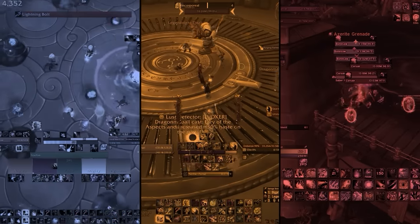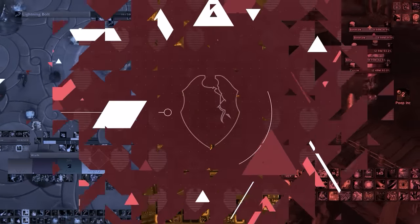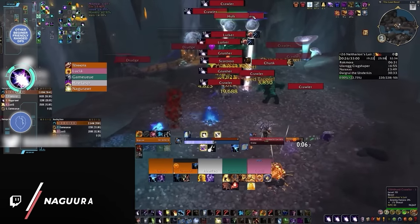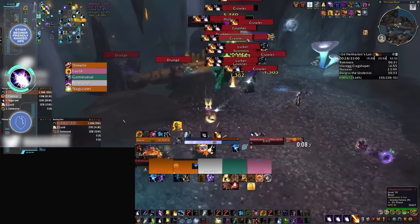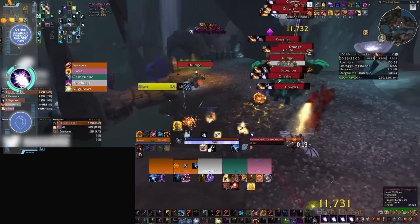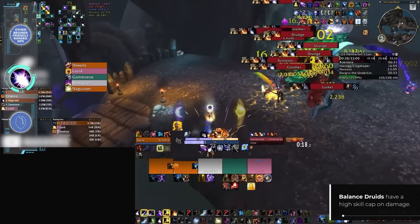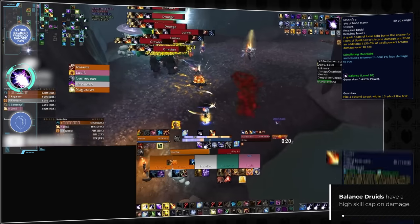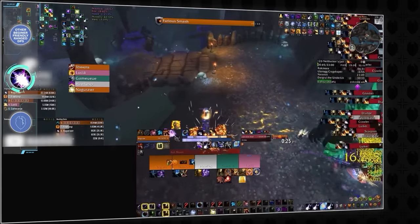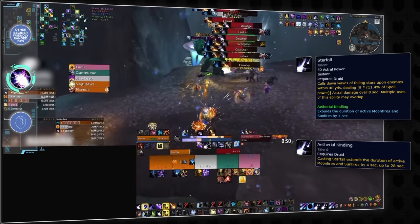Now that we've defined our two extremes, let's cover some remaining beginner-friendly ranged DPS. First up in the easier category is Balance Druid. This might come as a surprise since you might think hybrids are a bit more complex, but Boomkins manage to check all of our boxes as beginner-friendly DPS. The Balance Druid damage rotation is quite intuitive — although it requires some dot maintenance, both Moonfire and Sunfire can cleave and can also be extended by Starfall, making it fairly straightforward for dealing huge damage on AoE pulls.